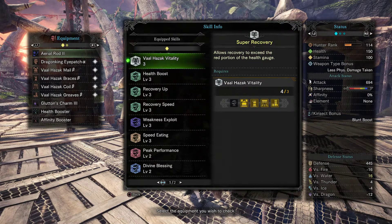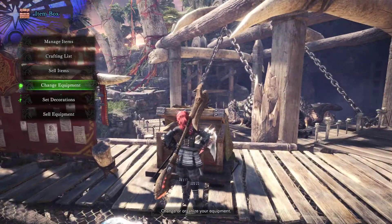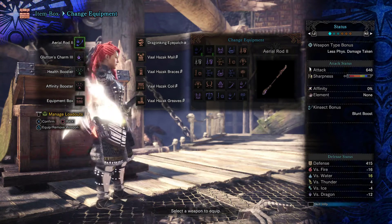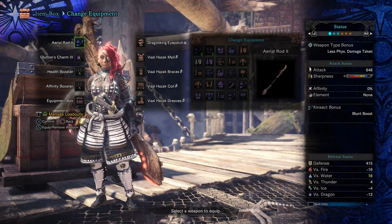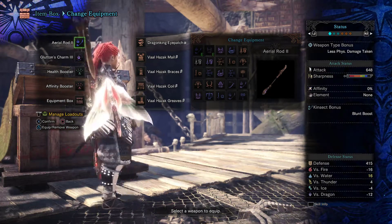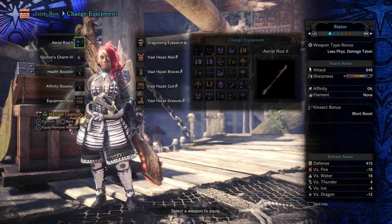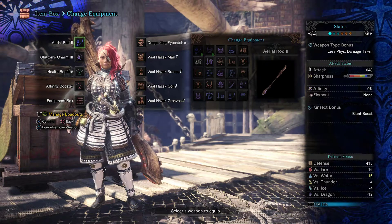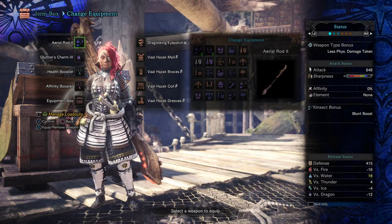Hello everyone and welcome back to another episode of Two Cents Plus, your gaming and anime HQ. Today we're going to be talking about one of my sets — I call this the Immortal Set — because you pretty much can't die, unless you get caught in a combo loop. It's damn near impossible to die with this set. I've seen similar sets but I've done my own tweaks, and I did come up with this on my own and have been working on it for quite some time.